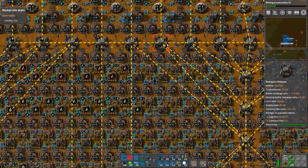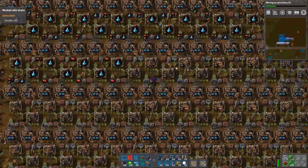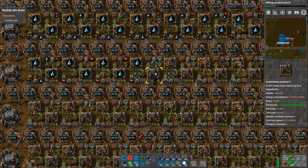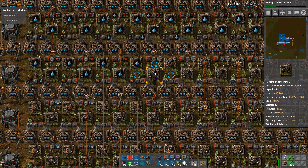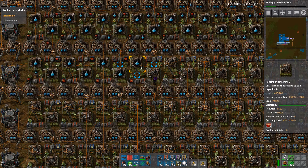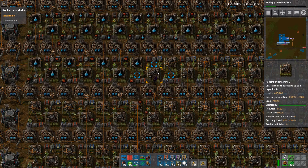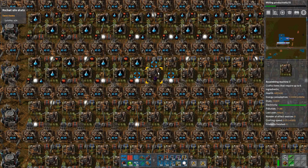And now the blue circuits — I did not expect this to be so fast. However, we are not done yet; we are far from done. Because the issue is — I need engines. We know that we need engines. Engines have a 10-second craft time, so I need almost as many — this one has a 12-second craft time so I need 17 for engines. However, it gets worse than that because production science — I also need engines for that. Production science uses electric engines, so at this point it's just absolutely bonkers.